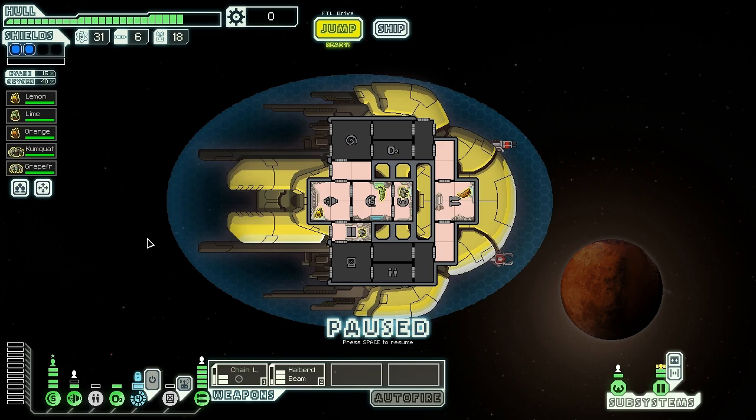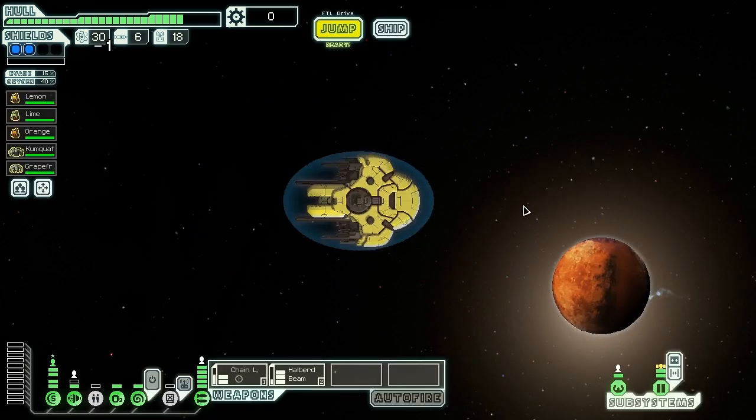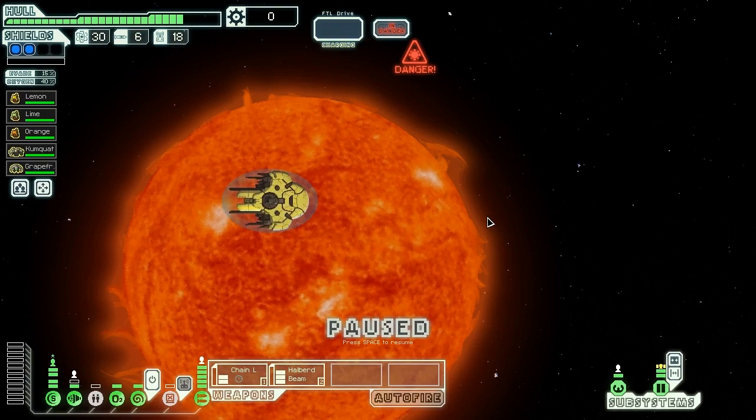We turn O2 back on and buy another power bar for our engines. Our evasion is really bad - we want to power up evasion soon. No money means the store doesn't make sense to visit. We have about two or three jumps before the exit. We jump into a sun system - the ship is too close to a supergiant class M-star and will gradually overheat. A pirate oblivious to the dangerous sun moves to engage, but they're very weak. We immediately mind control their Engi so they'll fight each other.